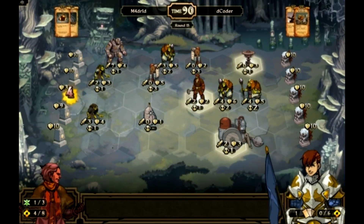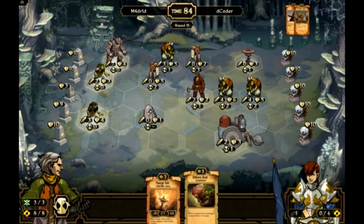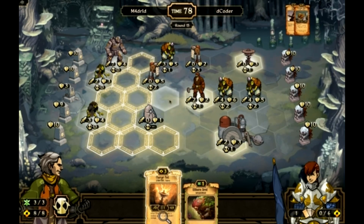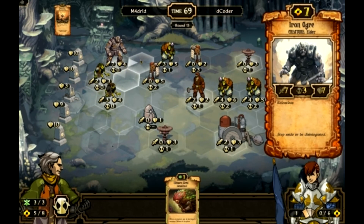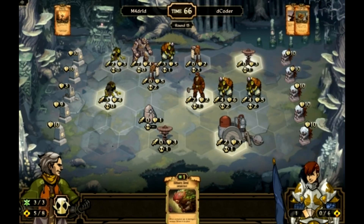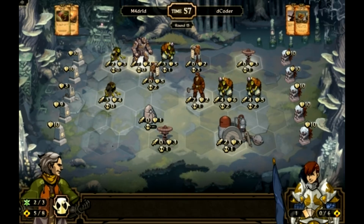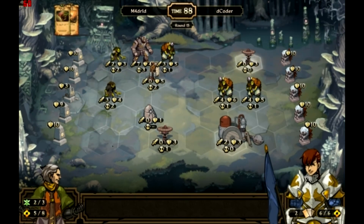He ends turn. Charge Coil hits my Ogre — Ogre's down to 4. I draw into a Fertile Soil; doesn't help me. Get rid of it. I'm going to play the Charge Coil in front of his Destroyer. I'm going to move the Outcast over to kill his 2-2 guy. Play the Illthorn Seed on the Library — and there goes his Library. It's his turn. He sacrifices for Scrolls — he's up to 3 Scrolls. I have 0, so next turn I will sacrifice the first card I get for the 2 Scrolls. He plays a Cannon.